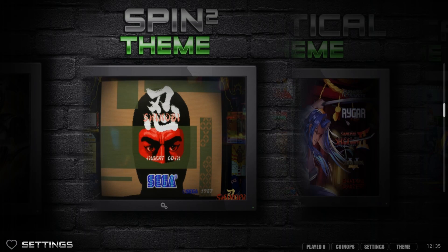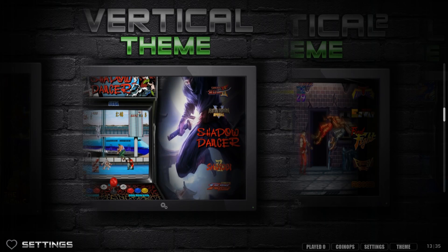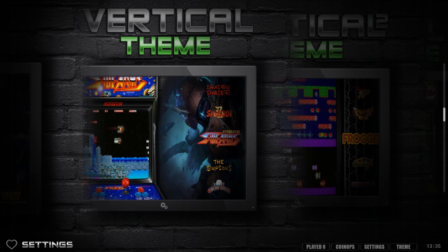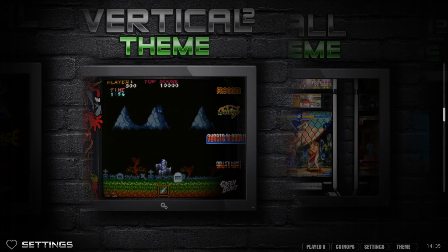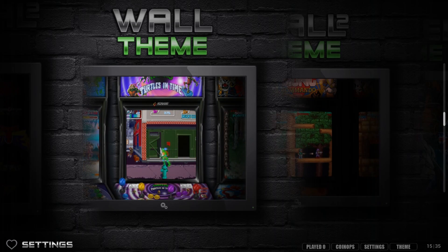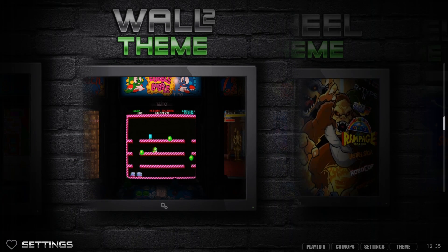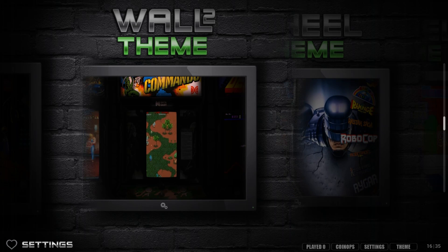The spin theme has a little wheel at the bottom that spins. Spin 2 shows the wheel spinning in the lower right corner. Vertical is more of a menu that goes up and down. Vertical 2 is similar. Wall shows all the different cabinets in one big wall going left to right, and Wall 2 is slightly more zoomed in.